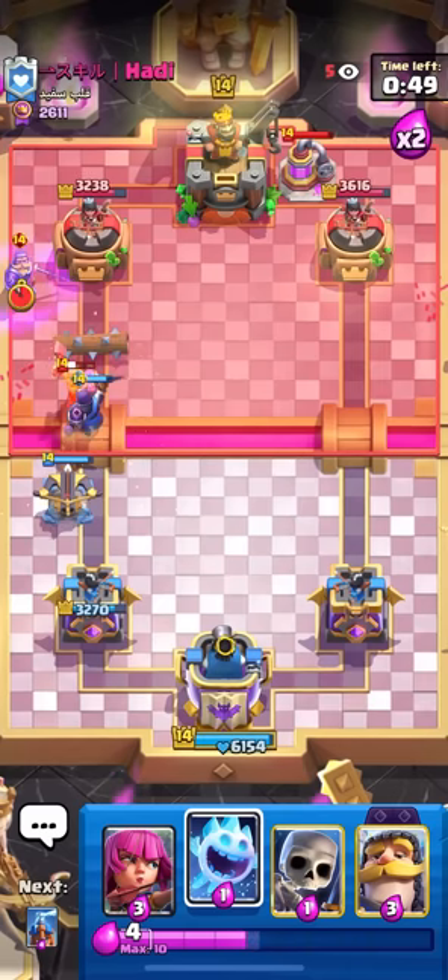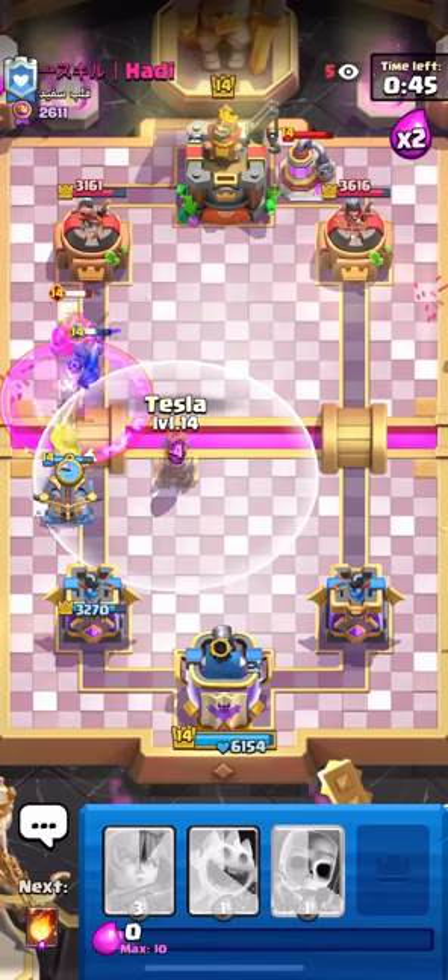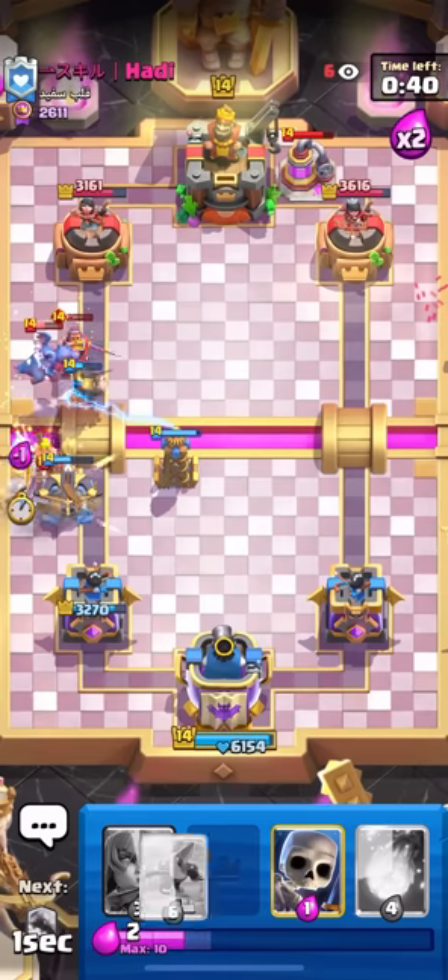And now he could be in a decent bit of trouble here. Going to go for the Log. I know he doesn't have a ton of Elixir. He has the Evo Knight, which is fine. I'll go for my Knight here. I'm also going to Tesla as well, and that's going to snipe the E-Drag, which is actually very, very good.